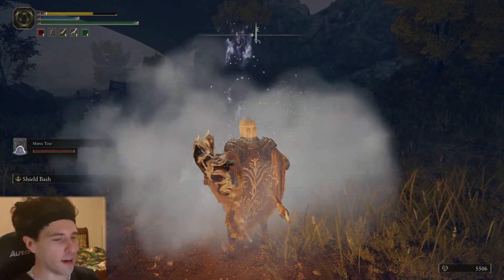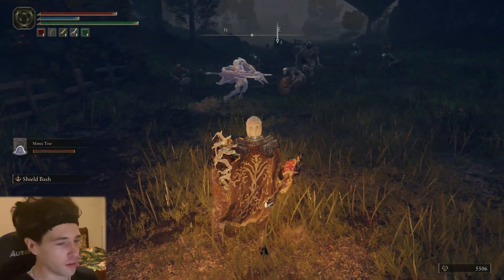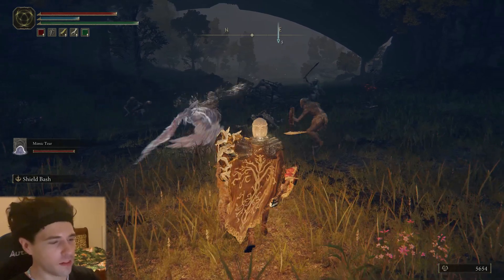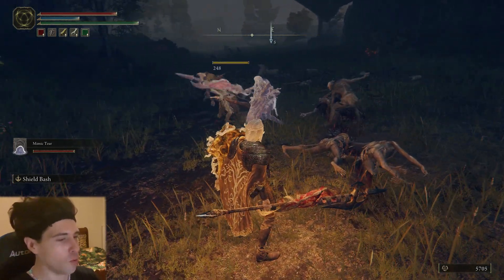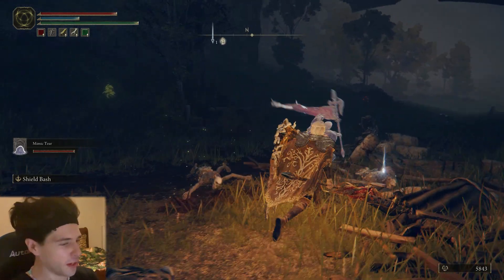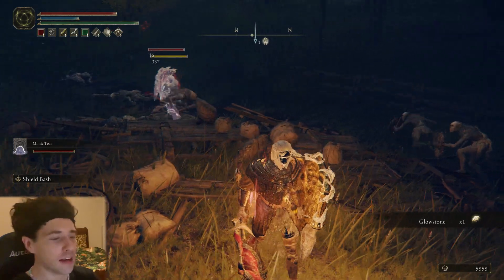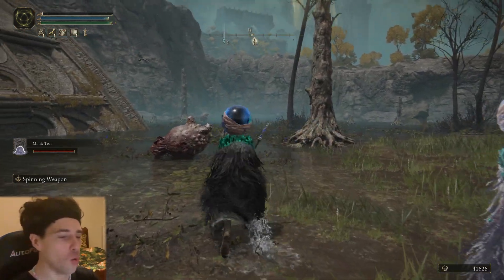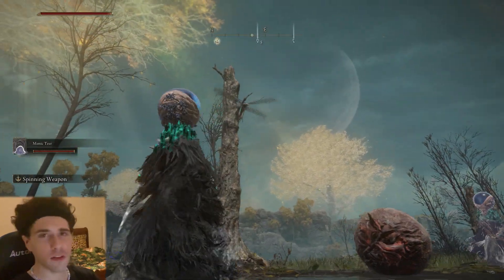Last on the list has to be the Mimic Tear — everyone loves it, and for very good reason. It has been nerfed in the 1.03 patch which did reduce its damage, but it's still an amazing summon. It basically summons a clone of your character — whatever armor, weapons, skills, and talismans you've got on, the Mimic Tear will use it. A cool trick to customize your Mimic Tear is equipping whatever weapon you want it to use, summoning it, then changing your weapon so the Mimic Tear holds a different weapon to you.